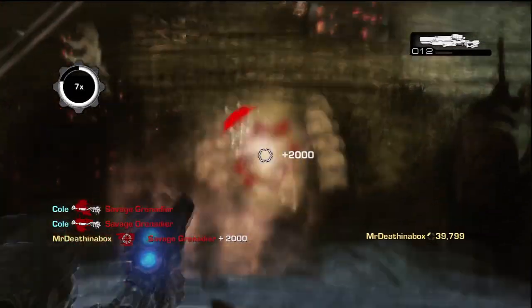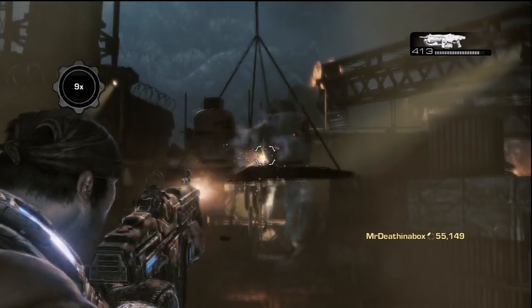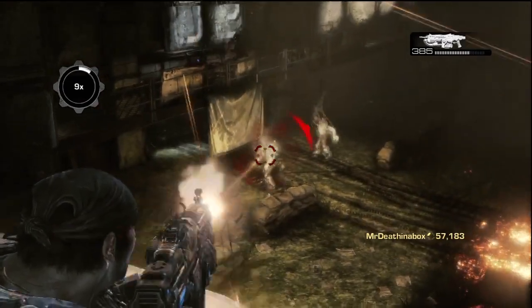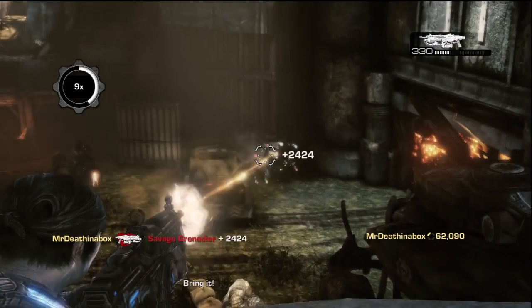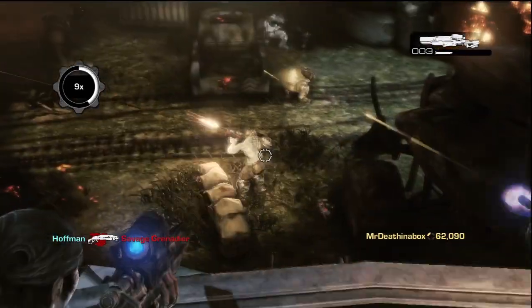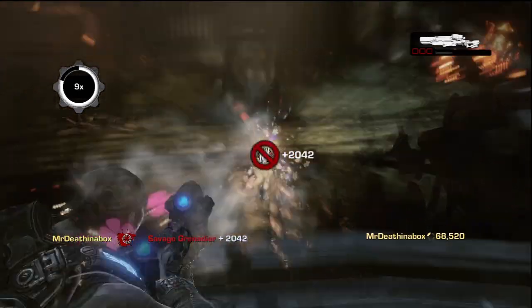Very reminiscent of Bulletstorm, isn't it? Basically you just keep no-scoping the hell out of them, and continuing onward. Some of them will climb up the bridge there, and you can spot them — it gets you a set amount of points depending on your multiplier, and it gives you points. If you don't get them and your AI or your friend gets them, you still get points. Everyone loves points.